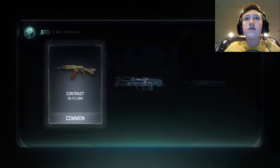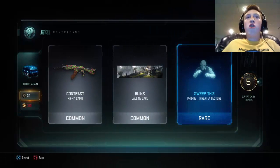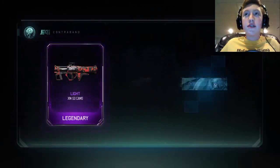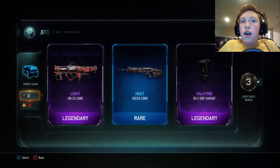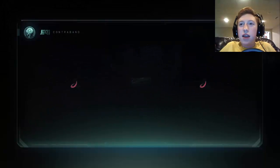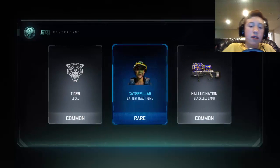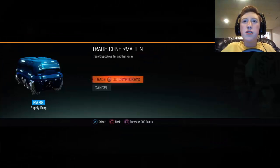Let's go ahead and open the crypto keys. Hopefully I can get something good. We got a lot of crypto keys, let's keep going please. I really want a weapon - if not that's okay, I've gotten a lot of cool stuff and I know there'll probably be more weapon bribes to get, but I would really like a weapon this episode.